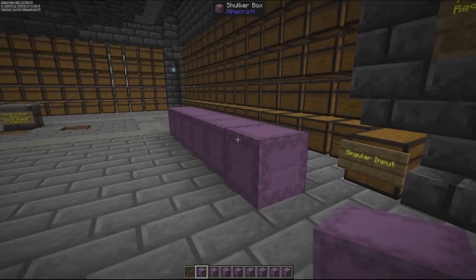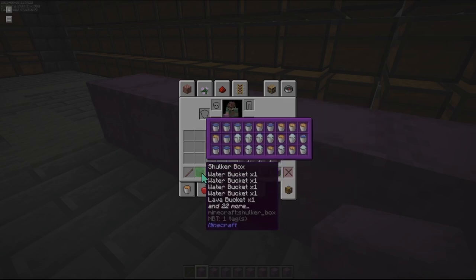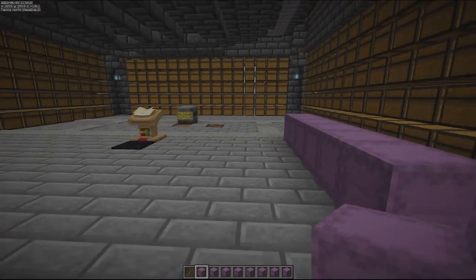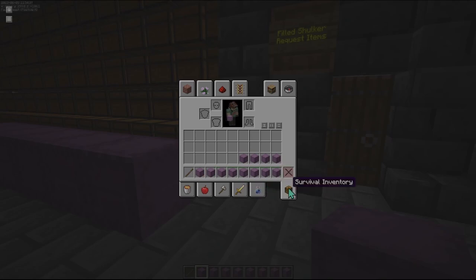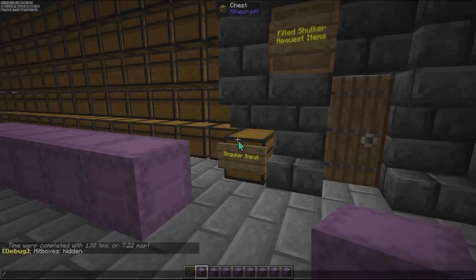This is all pre-staged — these are items that were basically in these shulkers currently in my inventory. I'm going to run them through just to do a demonstration of what's going to go on. I'll try to cover everything as it's happening. First, let's do the empty shulkers. I'm going to do a tick freeze here.